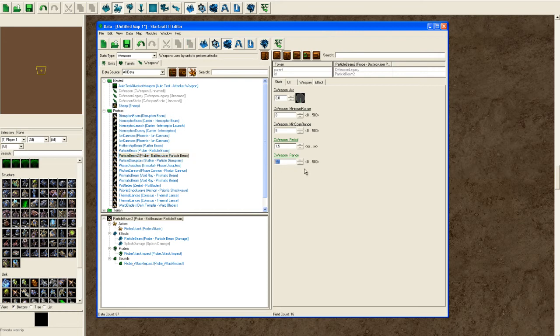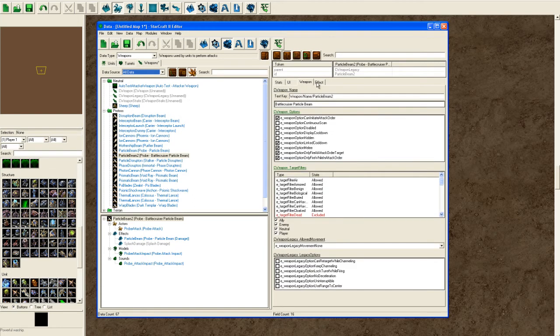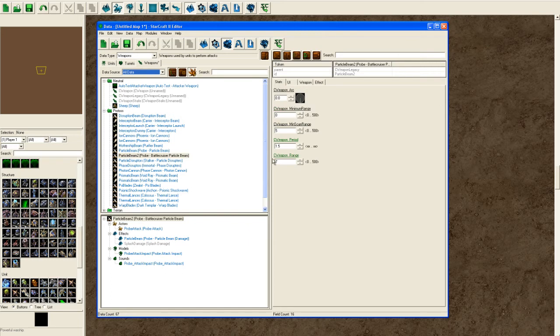Weapon Range is obvious — let's give it 7. Normal Battle Cruiser Attack is how many beams you want. Zero is 1 beam. When I put in 2, I had like 5 beams or something, so if you want more than 1, you can experiment with that. And that's all good right here.